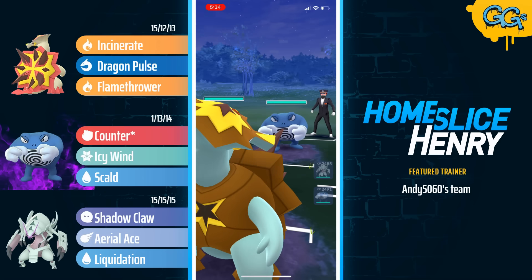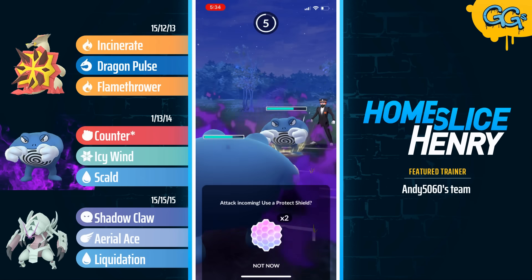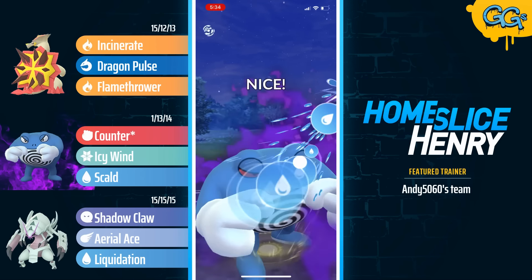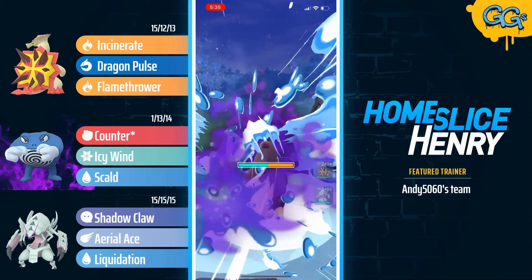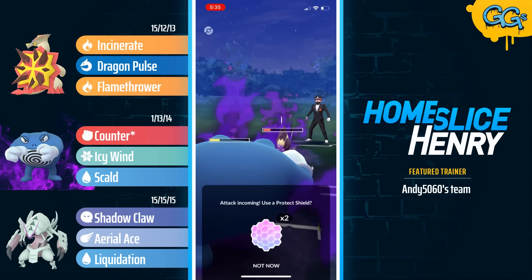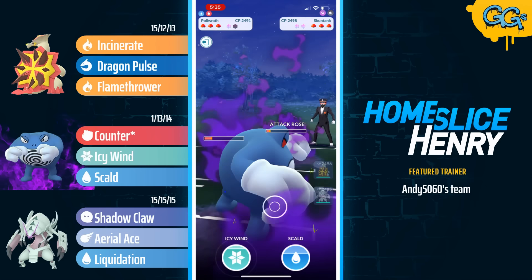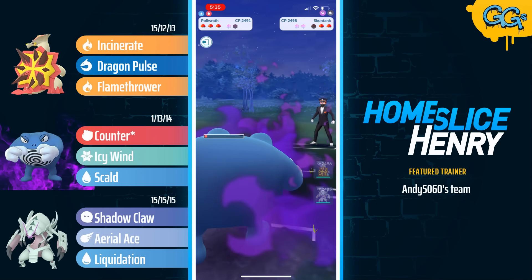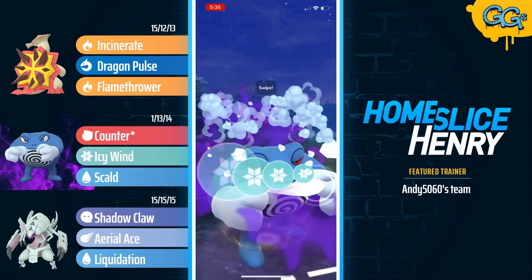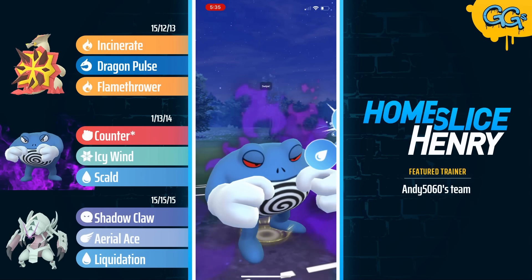Tough lead in the next match — Turtonator into Poliwrath. We see a save switch into the Shadow Poliwrath; the opponent stays in, banks a bunch of energy, and then sends in Skuntank. The opponent ends up switching out due to the fact that switching takes a turn from the lead, allowing the opponent to outpace by one turn. But they go for the Icy Wind, and the Scald is fired as they switch into Skuntank — the Scald is way more valuable going into Skuntank than into their Poliwrath. They go for the Trailblaze, boosting up their attack, but Poliwrath does not care and is able to counter down and win switch advantage. Poliwrath leaves with a massive amount of energy, forcing the opponent to send in their own Poliwrath to absorb the damage.